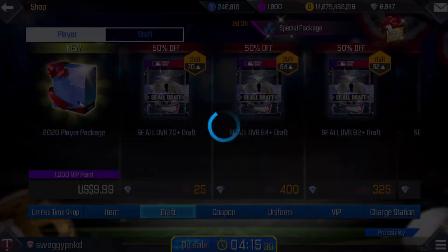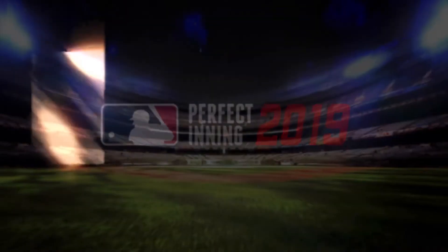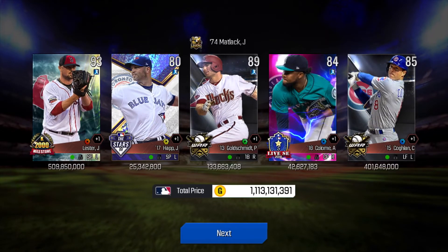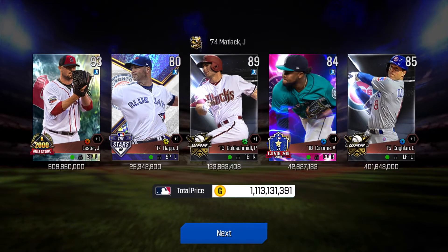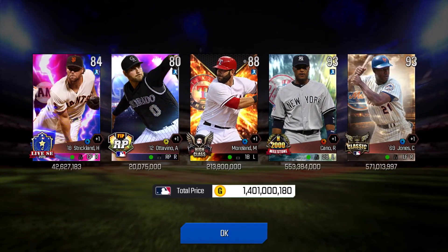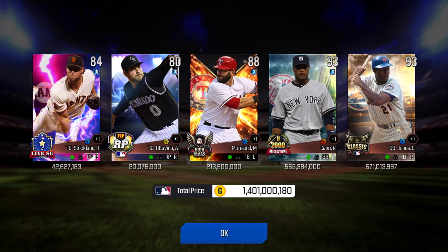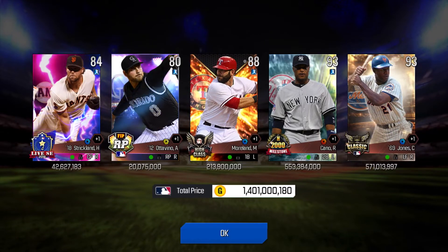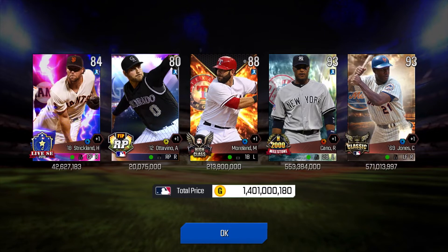Now we've got 30 more packs to open, 10 at a time. In the first 5 we get a 93 John Lester and 89 Paul Goldschmidt — those 2 are not too bad. Then from our next 5 we get 93 Robinson Cano and 93 Jones from the 1969 Mets. Those 2 are not bad either.